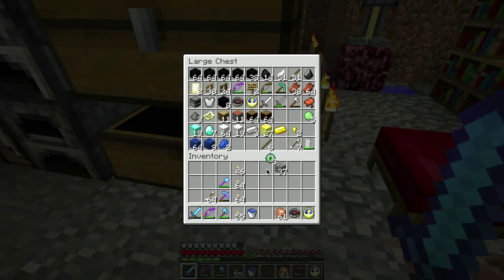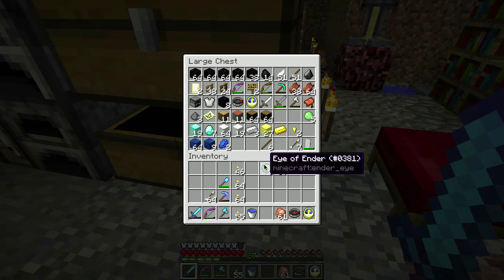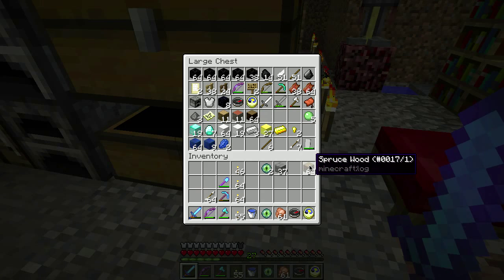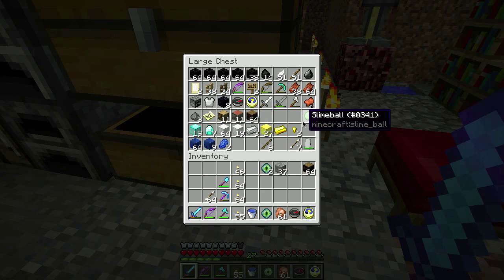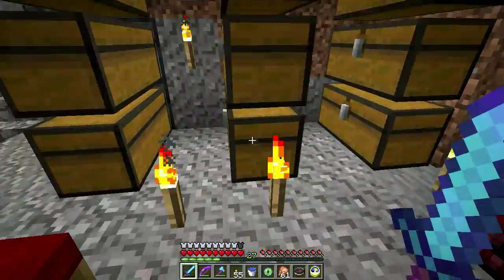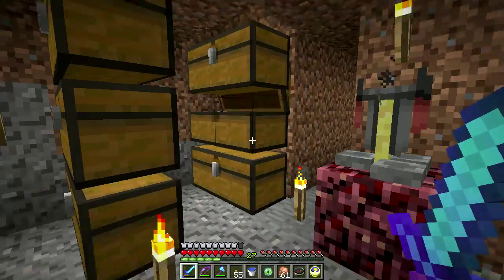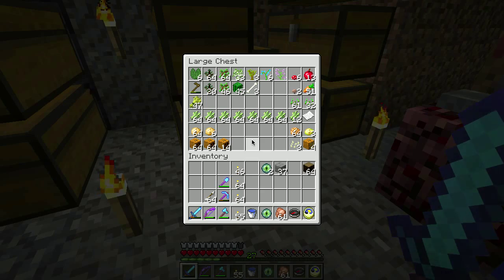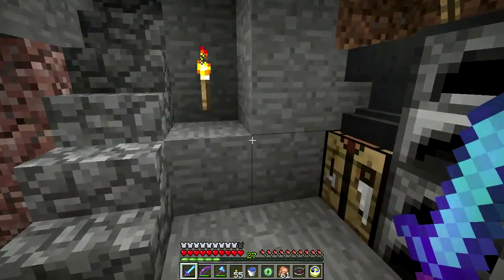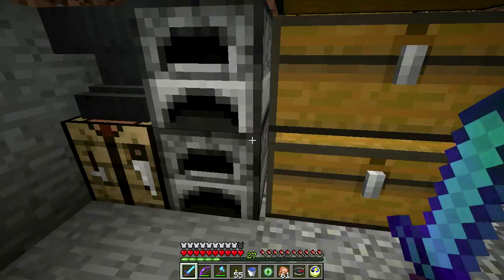However, look at this — I got three eyes of ender. I got two more endermen and they were cooperative. They actually dropped eyes of ender, and since I still had some blaze powder, because we had picked up a few blaze rods — one of the puddles was deeper than I thought — I still have a few blaze rods. I had some blaze powder, so I went ahead and made eyes of ender out of all of it.